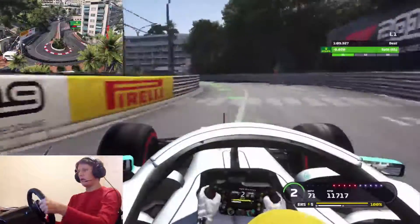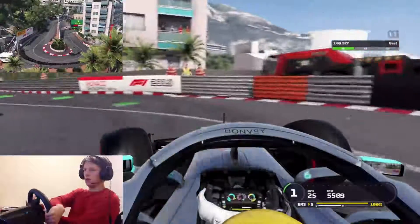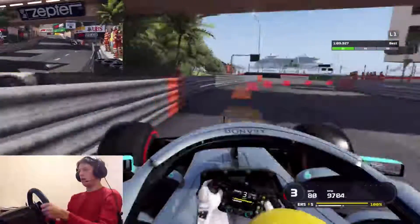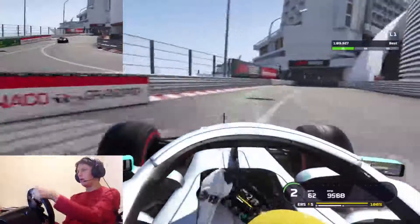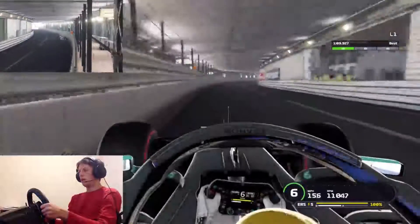Coming back to the left for Mirabeau — we're up on our delta, which is very good. A little touch of the wall, then into the hairpin. Very slow through here, but we're quite quick relatively through there. And then coming back to the two right-handers at Portier — very good through there as well, getting as close to that exit curb as possible.